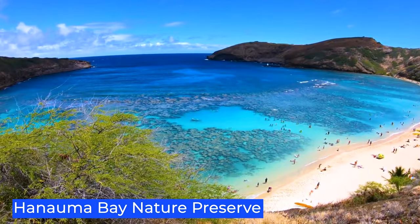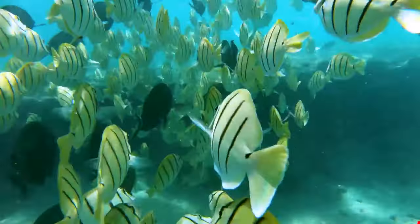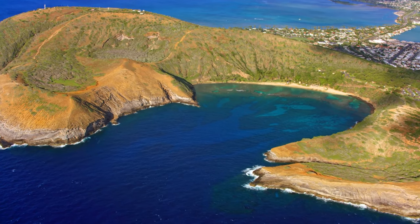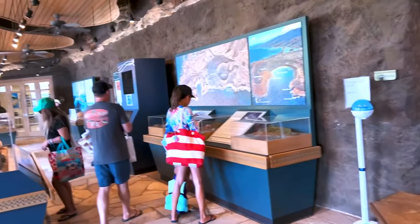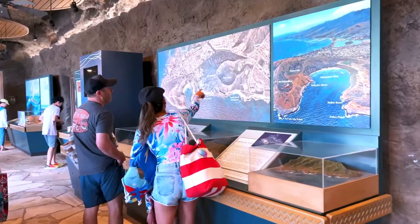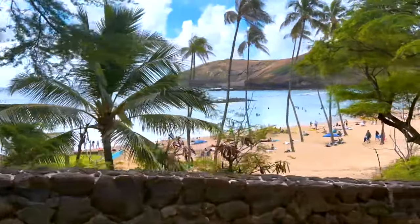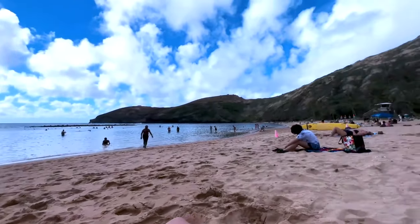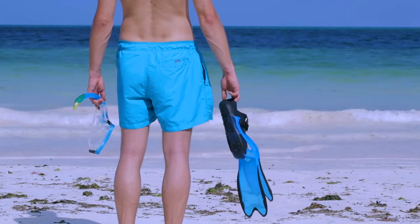Hanauma Bay Nature Preserve. Hanauma Bay, situated on the eastern shore of Oahu, is a famous snorkeling destination. You can see brilliantly colored fish and coral thriving in the waters. The bay is situated inside a volcanic crater and has been under conservation for over 50 years. To give marine life some rest from human interference, the bay is closed on Mondays and Tuesdays. Visitors are expected to watch an instructional video prior to visiting. You can take a shuttle service from Waikiki, but if you drive, arrive early as parking can be difficult. The preserve opens at 6:45 a.m., and there are various fees including entrance, parking, lockers, and snorkel gear, though you have the option to bring your own.